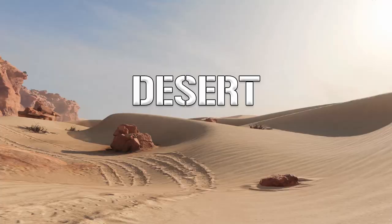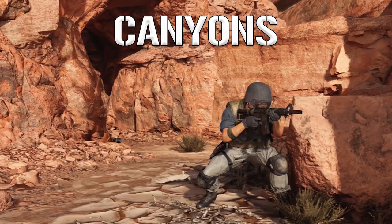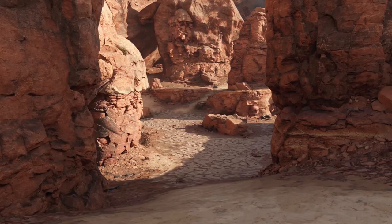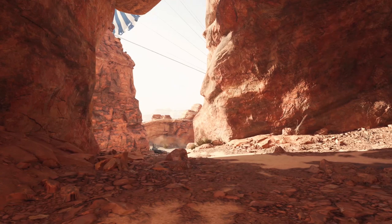The desert is where you go if you want to get sniped, and the canyons is where you go if you want to get shotgunned. So really, there's something for everyone. What I'm calling the canyon side of the map is tighter and windy, with more flank routes than an on-demand steak delivery service, which means keeping track of spawns is about as pointless as, well, an on-demand steak delivery service.